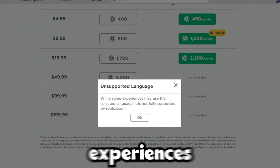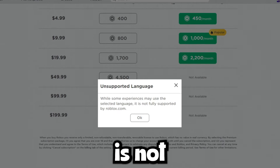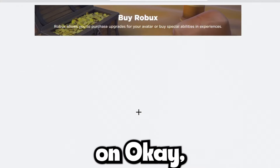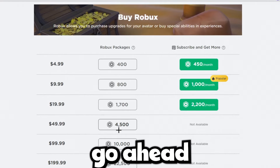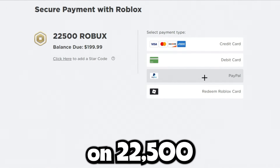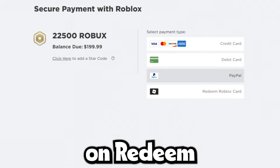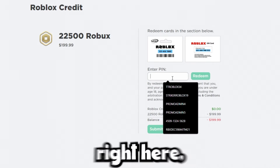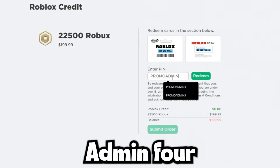It's going to say unsupported language — while some experiences may use the selected language, it's not fully supported by Roblox.com. Click OK. Now click on whichever amount you want — I'm going to click on $22,500 — and click on redeem Roblox card. Then type in this code right here: promoadmin4.